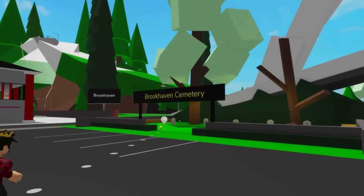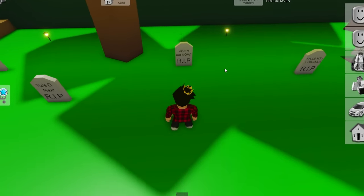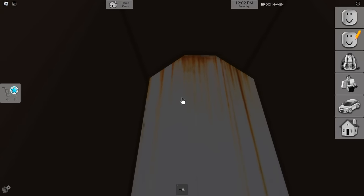The ones in Brookhaven Cemetery you probably already know about. One of them is really old — it's this fake floor on this grave that takes you to this hole, with a casket that you can click on that growls back at you.